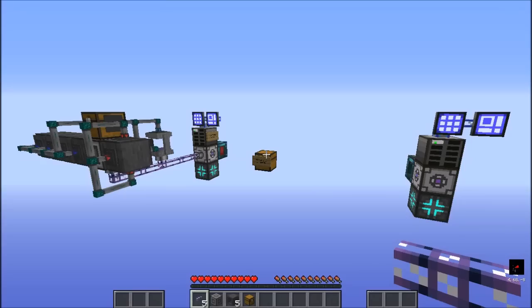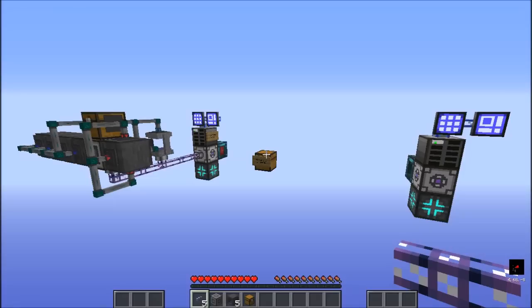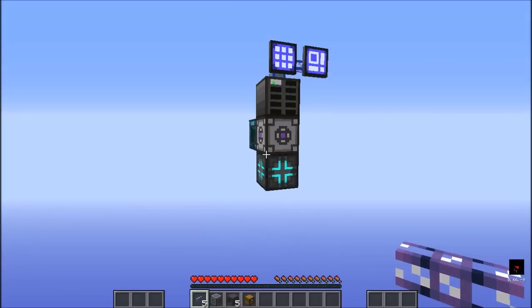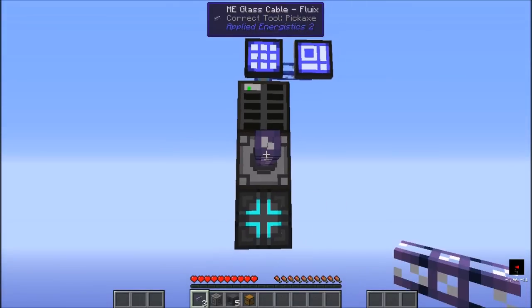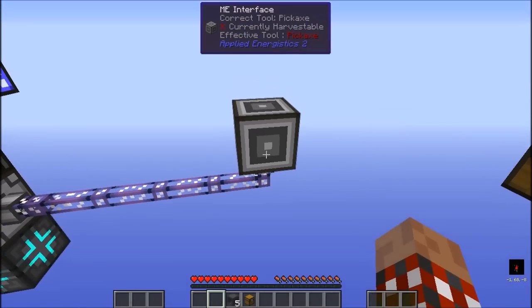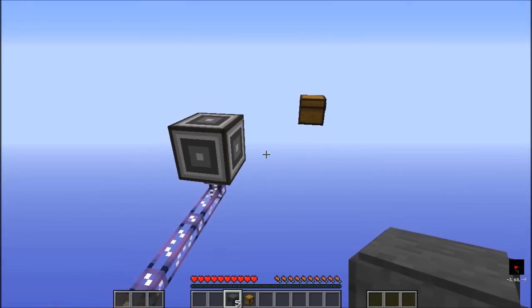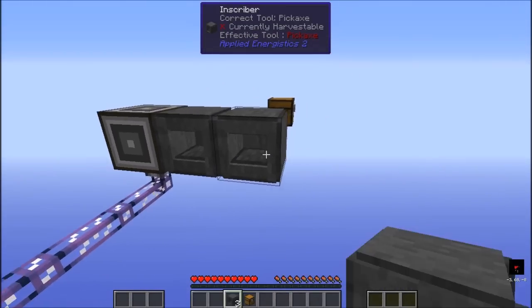I've grabbed the items out of the chest, plus I also picked up a few additional bits that we'll need for actually inscribing, so we're ready to begin. Over here on the right, we have the same beginning network piece, so we'll go ahead and start by tossing on here the glass cable. And on top of that, let's go ahead and put the interface — it really doesn't matter right or left, up or down, how you want to set these up.